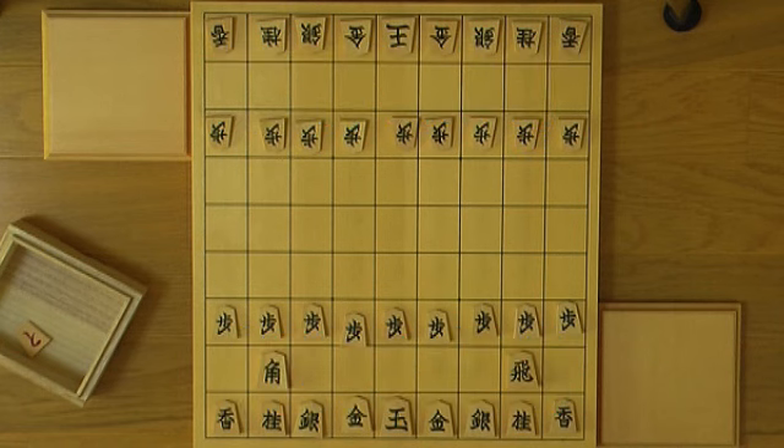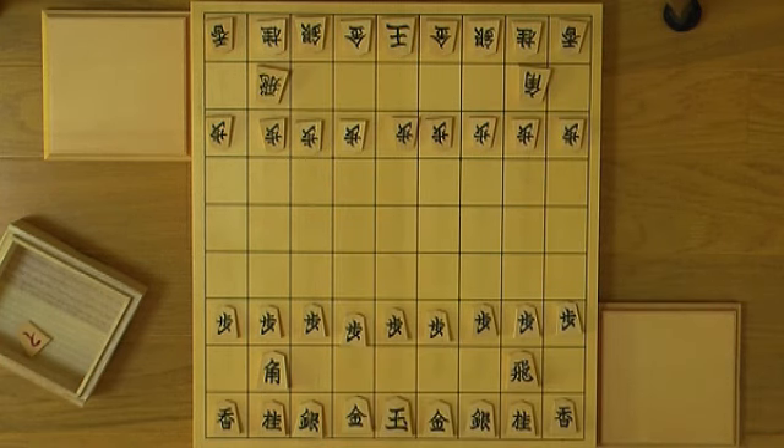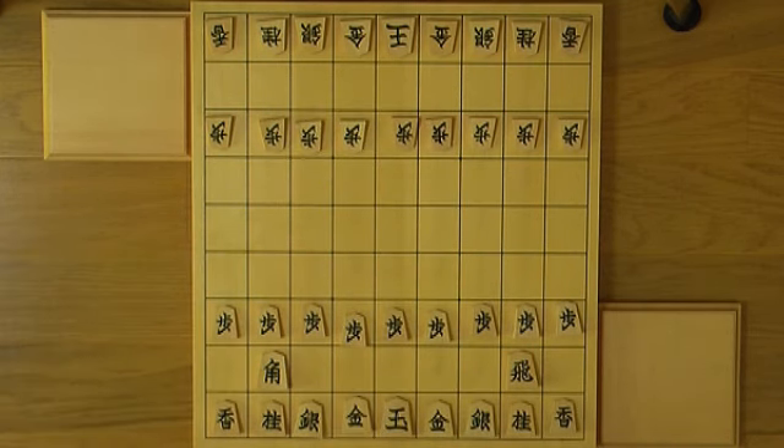You guys might well be shogi beginners, so you'll probably be playing shitate for the time being. The traditional way of setting up a handicap game is to first set up an even game, and then uate removes his pieces and puts them in a box. When you notate a handicap game, we always make it look as seen from shitate's viewpoint.